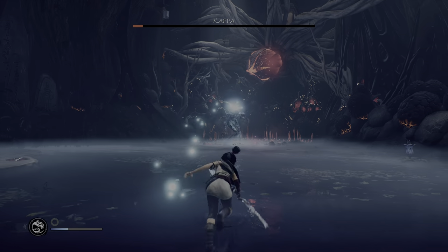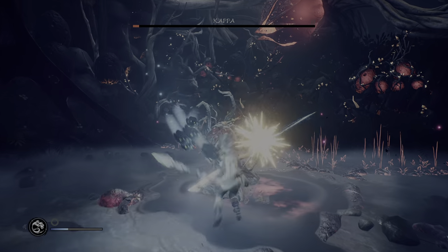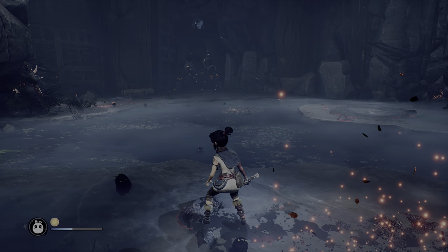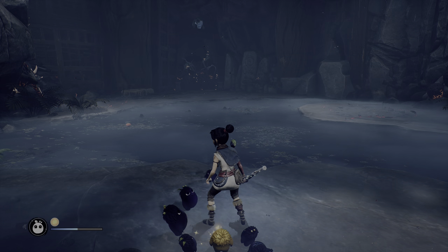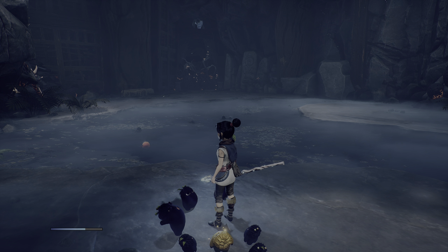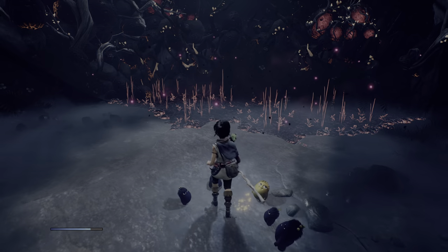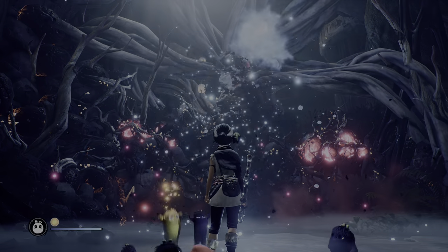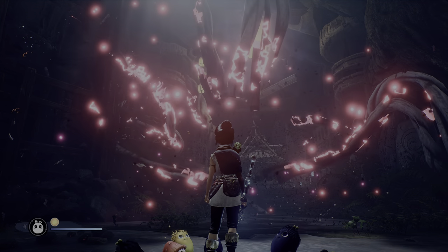I'm just going to go after him and end this. There's Kappa. That was a good fight on this really hard difficulty — I'm glad that proved to be a challenge. I'll know to take these fights a bit more seriously next time. Now we can cleanse this big flower, and this will give us access to the elevator to the top of the mountain.